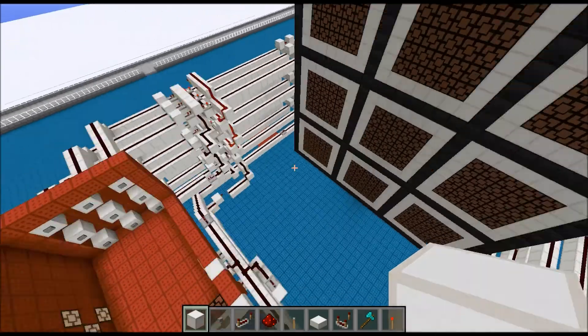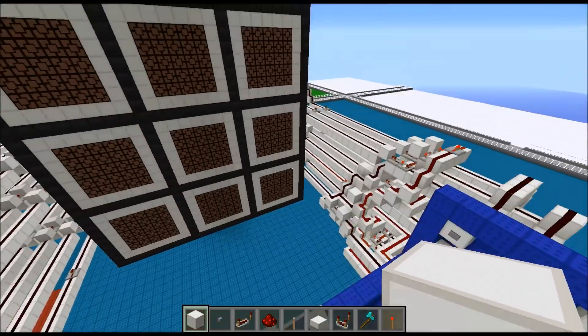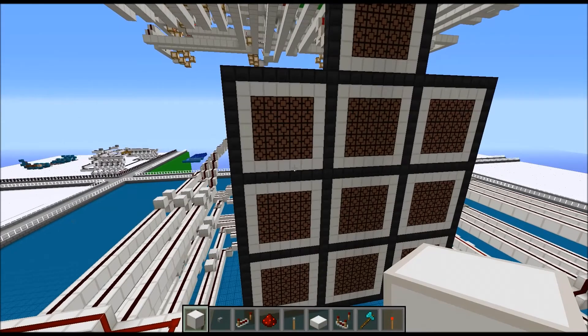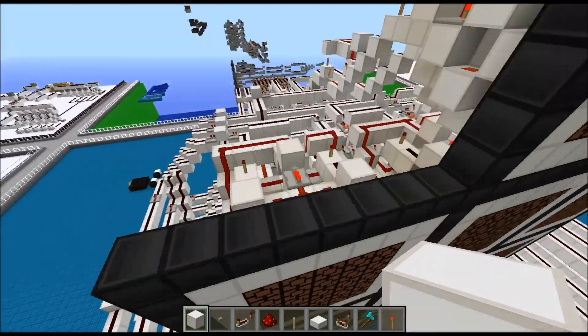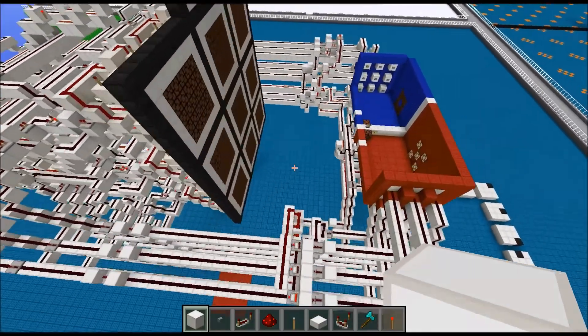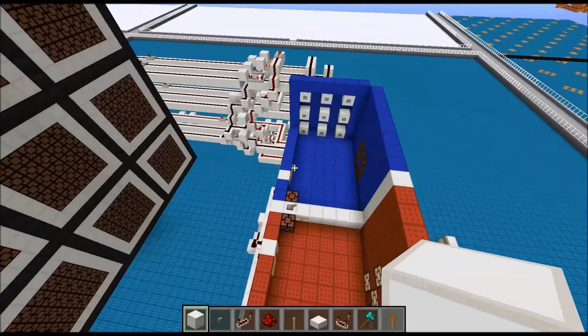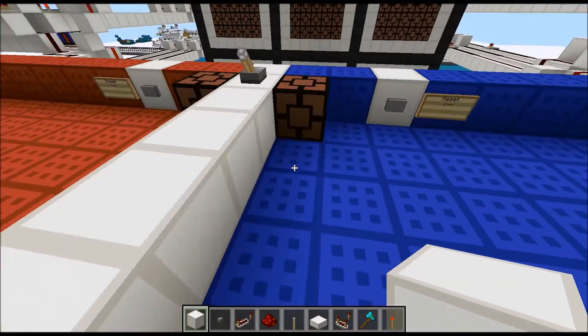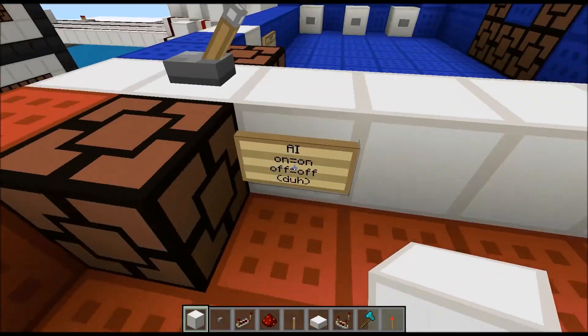I built tic-tac-toe here. Now, this one is a little bit special. This one is: A, my tiniest and fastest tic-tac-toe that I have made; B, it has win detection; C, it is turn-based; and D, which is one of the most important features, it has an AI.